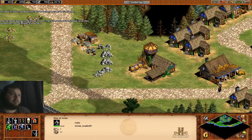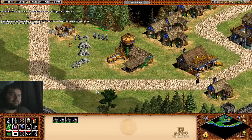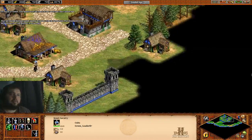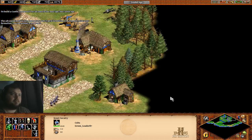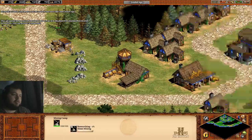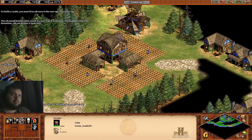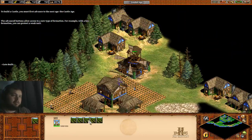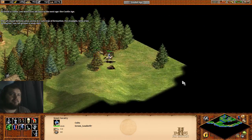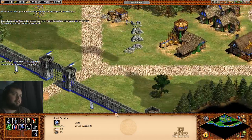So now these guys - at least have them go and defend here. Have him scout as well. Get the stone, get the wood - no, the mill, sorry. One, two, three, four, five - two more - make sure they all get reseeded properly. There's the edge of the map.